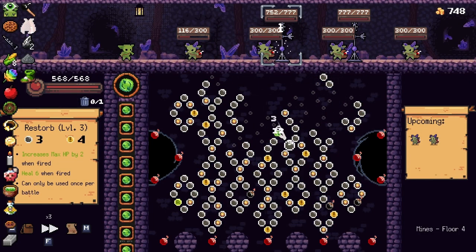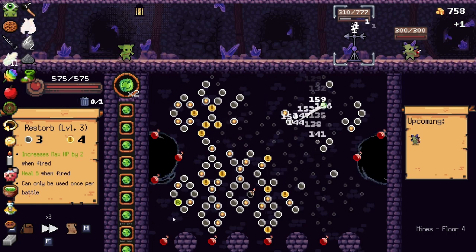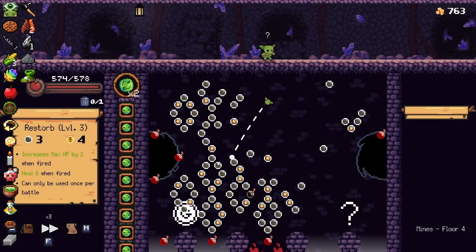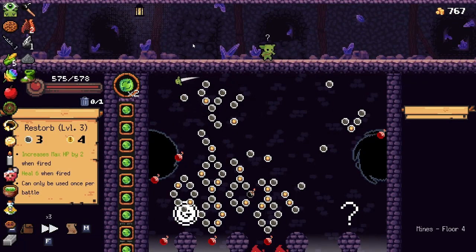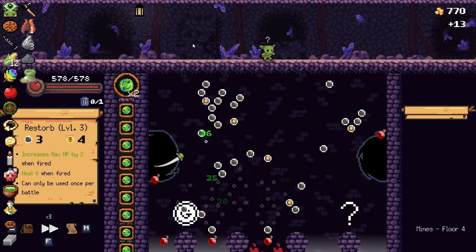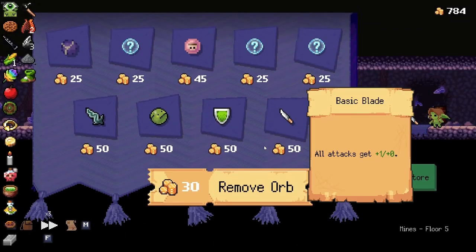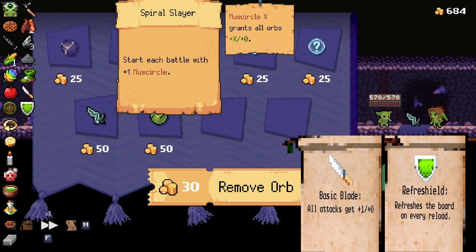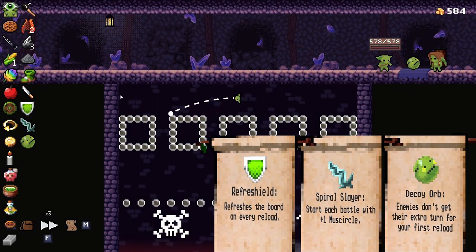That was not exactly what I was hoping for. We actually need to dig left really far. It panned out regardless. I just kept throwing it until it actually worked out. Basic plate actually isn't bad — that kind of balances out our damage. Reverse the board on every reload? I'm never reloading, so that's fine. Spiral slayer would be nice, and so is decor actually. There you go — that works for us.